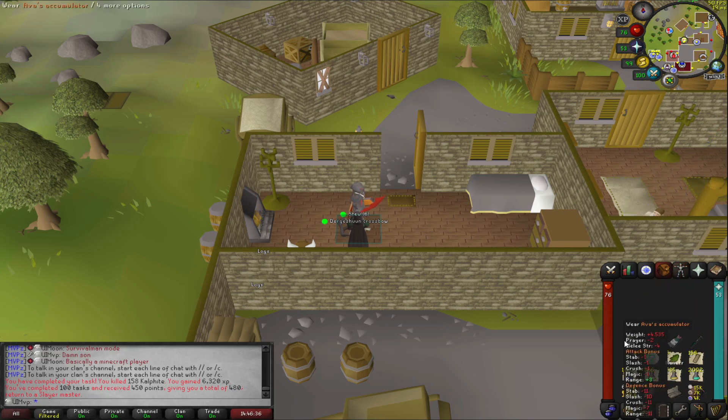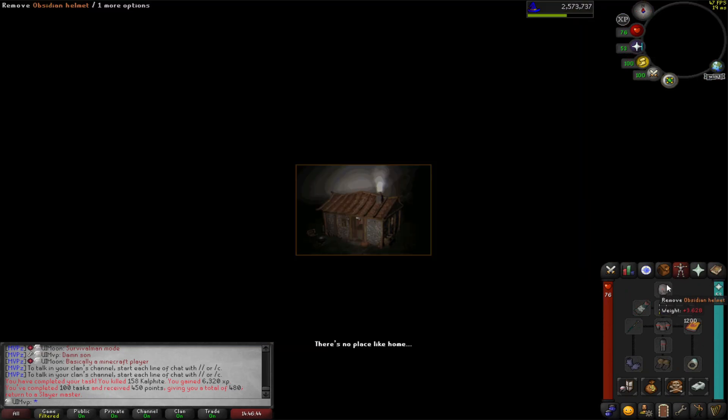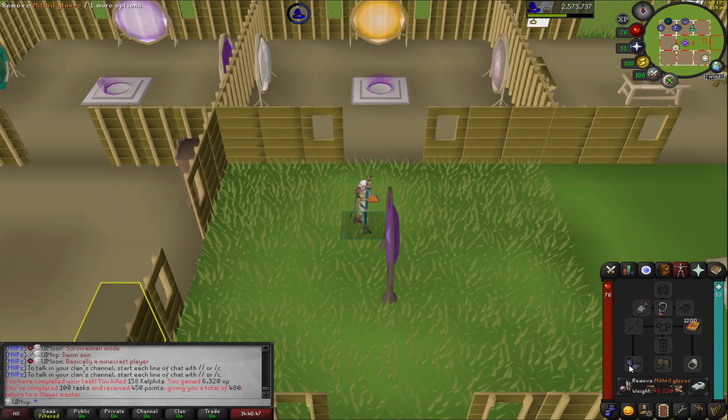That little brain fart out of the way, we do have a few things to get on with. Going to crack on with a little bit of thieving — just get ourselves some cash money to play about with.